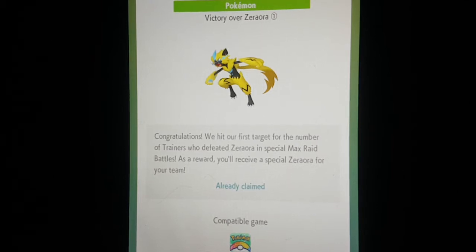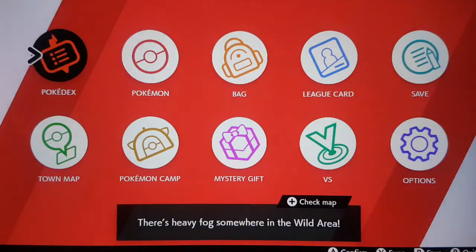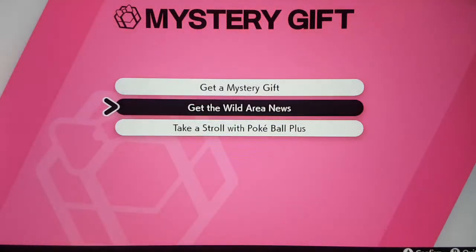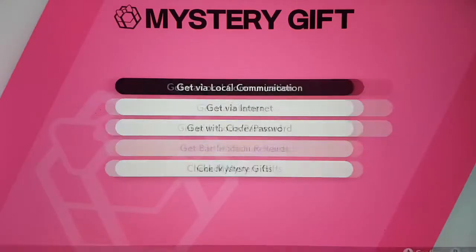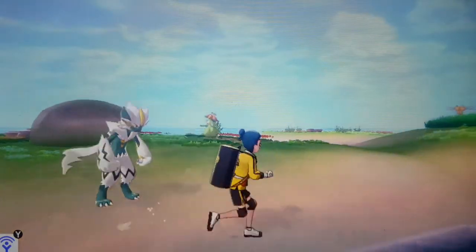You can also get your Armorite Ores — they give you a code that you type in on the mystery gift menu. You get eight Armorite Ores because two million trainers did not defeat it, so we don't get ten, but we get eight, which is still pretty cool. Now let's quickly review its move set.